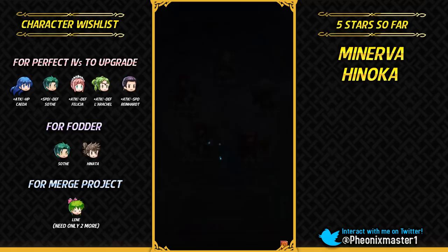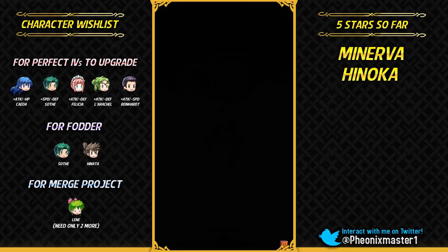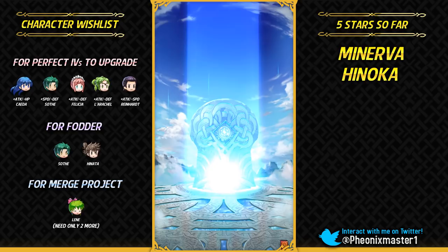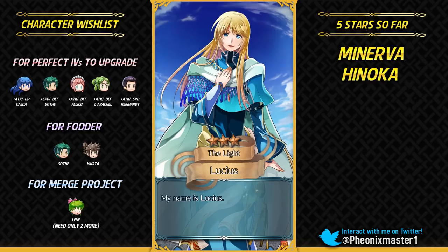Gonna get Sully now — back to 3% we go. Almost 100 orbs and two 5-star units, which is actually pretty decent. The average is usually more than 100 orbs for a 5-star unit, and for a four-unit banner it's even higher.